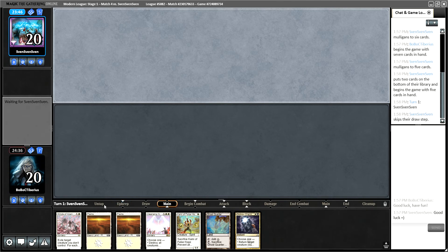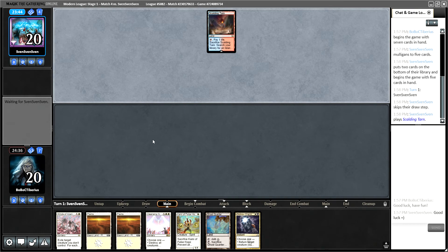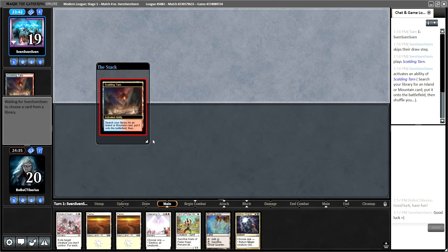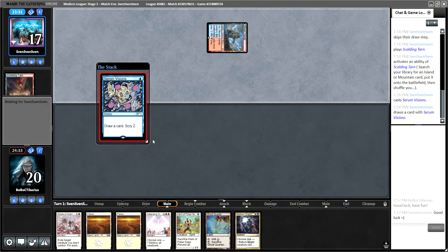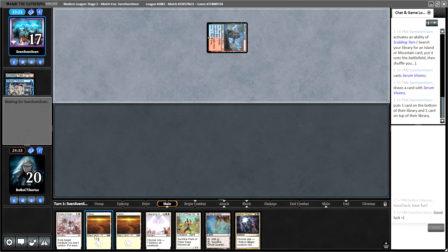We accidentally have a stop set on their upkeep. Scalding Tarn for our opponent, to go get a Steam Vents, which gets shocked in for their Serum Visions. My instinct is that this is Storm, and if this is Storm, I can't imagine it's going to be too easy for them to go off through multiple pieces of removal for us.